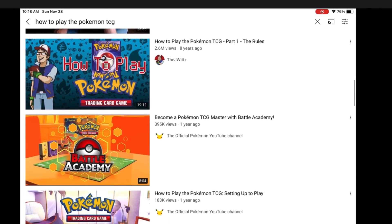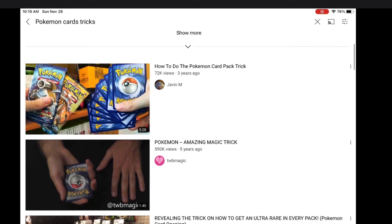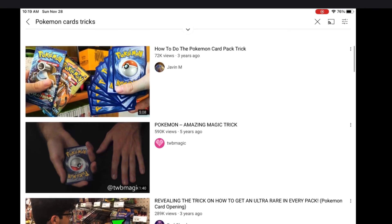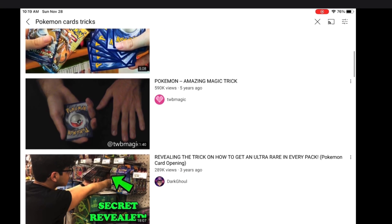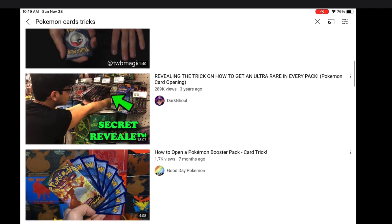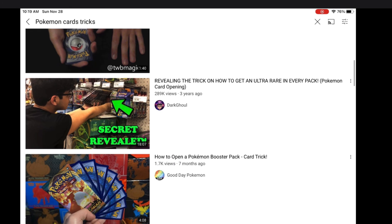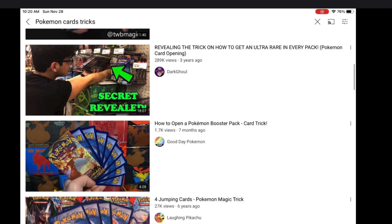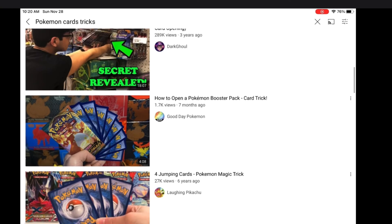Now I'm going to show you the card trick — How to Do the Pokémon Card Pack Trick by Javin M. By the way, the Pokémon card trick doesn't give you an advantage of pulling good cards from packs; it's just a trick to put the good card or the bad card at the end of the pack. You can watch these videos. There's also Revealing the Trick on How to Get an Ultra Rare in Every Pack by Pokémon Card Opening — this is not a real card trick; don't think it's real. It's just a title to get viewers interested, but he's a good YouTuber either way. How to Open a Pokémon Booster Pack Card Trick by Good Day Pokémon. You get the point.